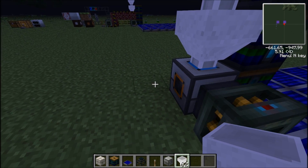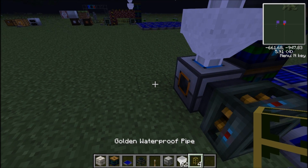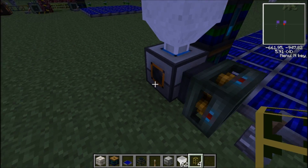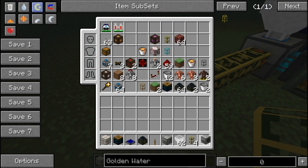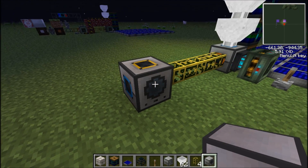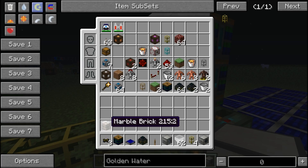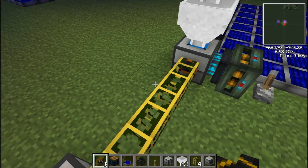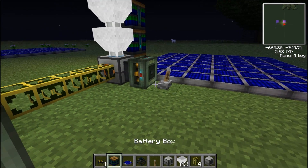Next you'll want to have golden waterproof pipes. You want the output — an orange output — where these pipes are heading, and then send these into the liquid transposer. You'll also want to send some blue alloy wires to power this, which will need to power the next blue electric engine going in here.